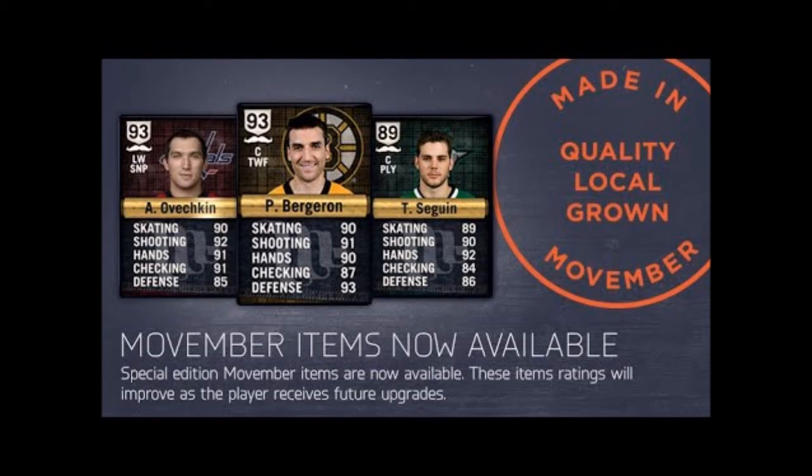You might buy a Movember card that's 90 overall, but by the end of the year it has the potential to be a 99 overall card. Something a lot of people do before Movember cards are released is buy a lot of packs and save them for later, because when you open packs, the cards inside are based on the Special Edition cards that were released at the time you open them.